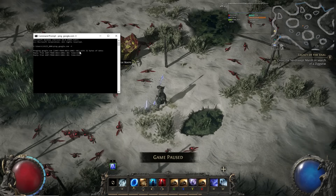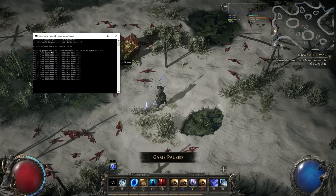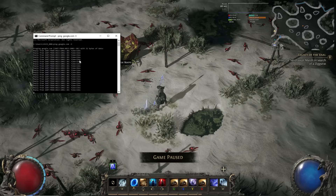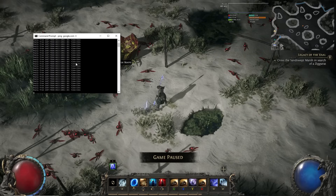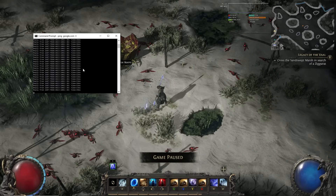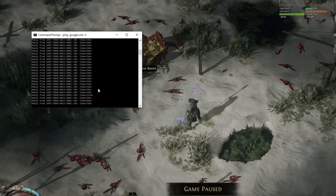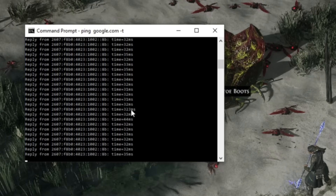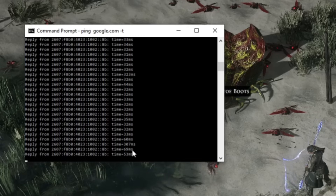I hit Enter and this is what we see — we start getting a long list showing I'm sending information to google.com and it's sending information back, keeping track of how long it takes in milliseconds. This MS here is the time in milliseconds for my computer to send information to and from google.com. This ping google.com is going to be one of the most important things I go over in this video. Whoa, look what just happened — 323 milliseconds! For a brief period it took 10 times longer — a 10x lag spike. There it was again: 307 milliseconds.